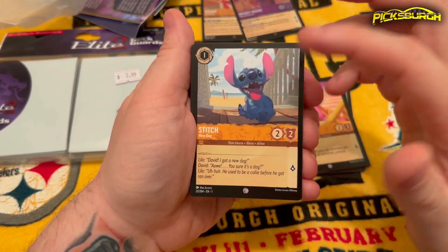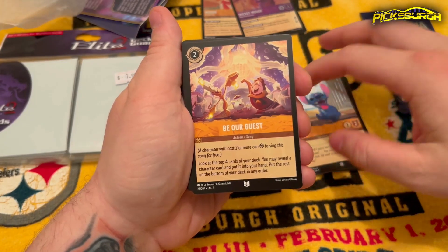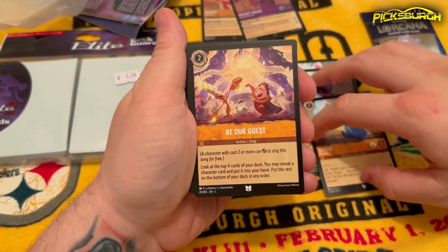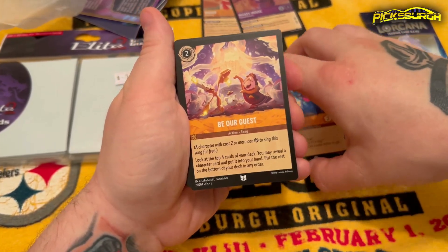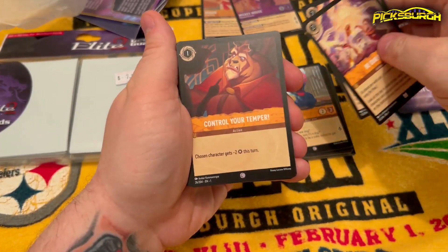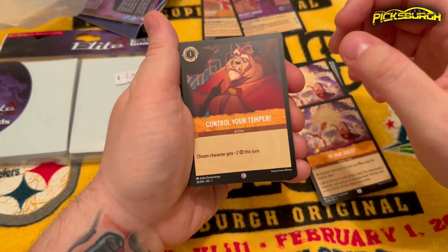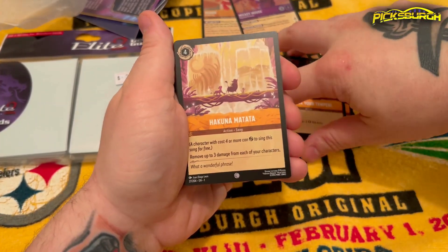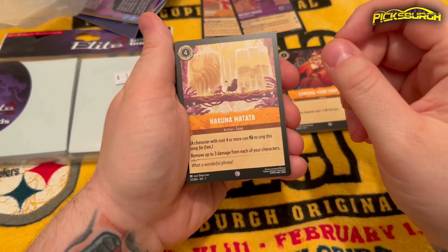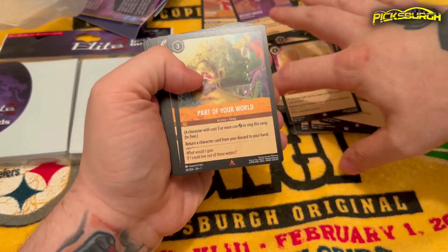Stitch — really cool art, three cards of him. 'Be Our Guest' — a character with two or more cost can sing this song. Singing songs is very important to the game. 'Be Our Guest' is the very first song I have, and it looks like I have two of those. 'Control Your Temper' with the Beast — chosen character gets minus two. Got two of those. 'Hakuna Matata' — that's pretty cool. A character with four or more can sing this song. Remove three damage from each of your characters. I have two Hakuna Matatas.